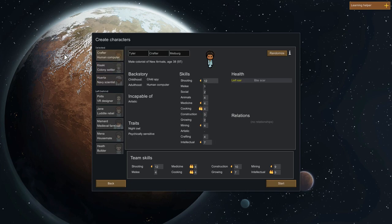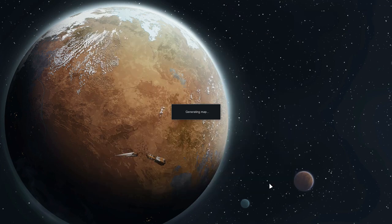I think all of these guys and gal are the people I want. Down here we can see our team skills: shooting, melee, medicine, cooking, construction, growing, and intellectual. Melee isn't that good, but I think we'll do fine. Let's press start and crash land in this unknown RimWorld.